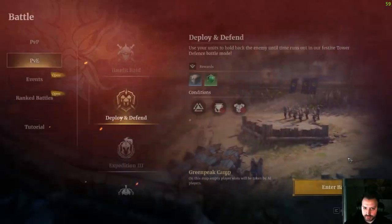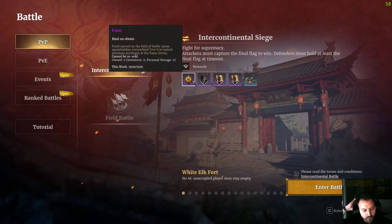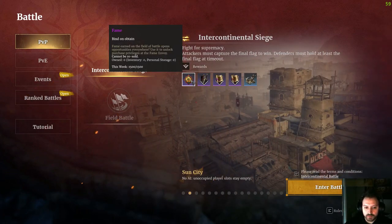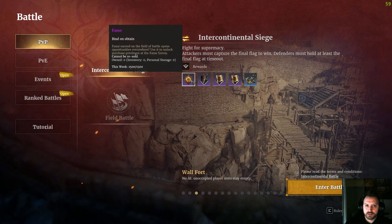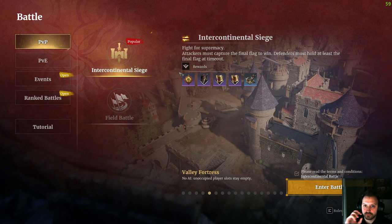Another weekly goal: when you play sieges, every week you can earn up to 1,500 fame points — you get 100 points for every win and 60 for every loss, up to 1.5k per week. This is another weekly goal to achieve in order to buy very useful stuff from the fame store.